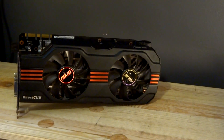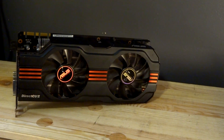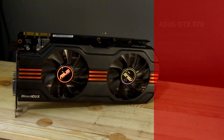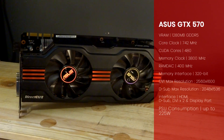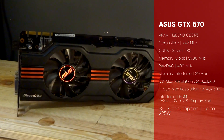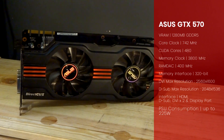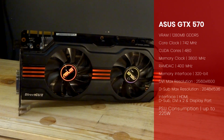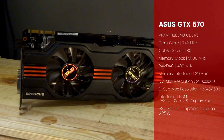Diving into the spec a little, this particular model came with a whopping 1280 megabytes of GDDR5, which in some ways makes it more desirable than the rubbish version of the 1030. It had a clock speed of 742, it had 480 CUDA cores, a 3800 megahertz memory speed, as well as a thirsty power consumption of up to 225 watts.